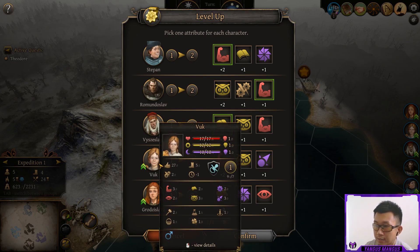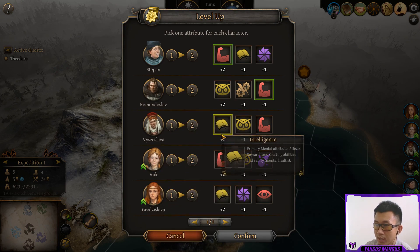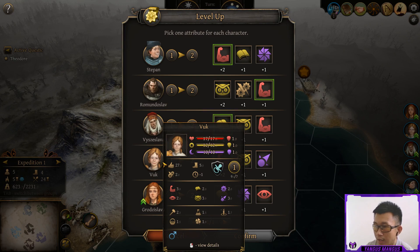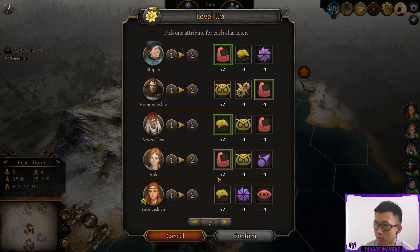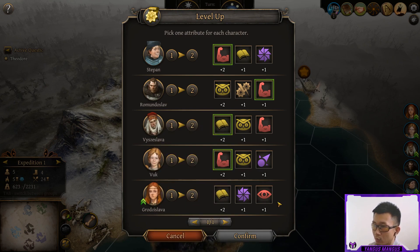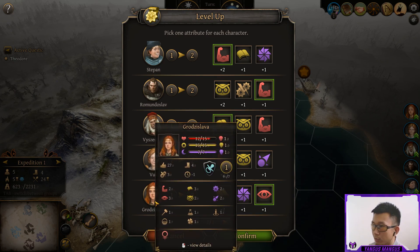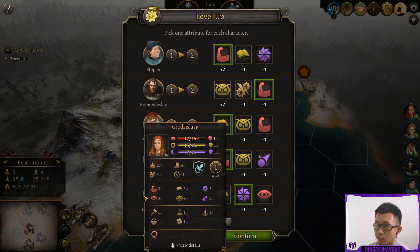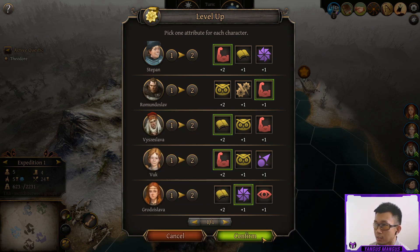The two children from the god card are a little bit better than standard children — they have some stats that start with three points instead of two in everything. Giving plus two strength to the one child may be good, or if we give him one wisdom, he will have four wisdom, which is the threshold for having the possibility of growing up into a Zerka. For the female child, if we get to four perception we possibly will have her grow up into a hunter, which is a great class, or we may try to get her to be a witch — but we need four mysticism for that. Let's go for that one mysticism now and start working towards the possibility of getting a witch.